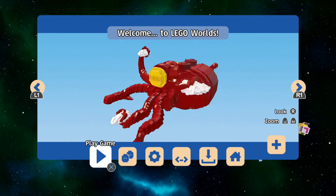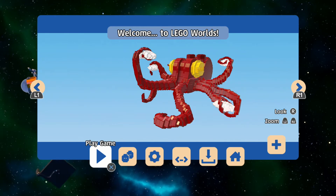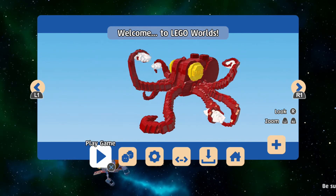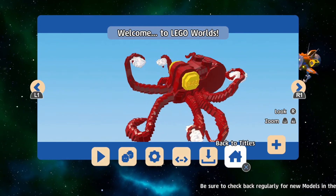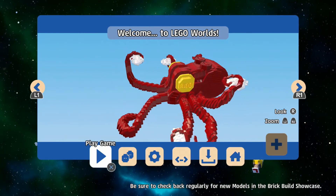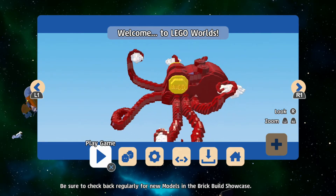Our good buddy Professor Brick Keeper in fact built this very awesome — I'm calling it the Skytopus, or maybe just Sky Octopus, I'm not sure. But what I didn't realize — and a good buddy of mine Jay Shockblast pointed it out, big shout out to you Jay — is that if you head all the way over on the menu to the plus button, you can actually save this model, and it will add it into the game for you to drop in and build, which I think is very, very cool.